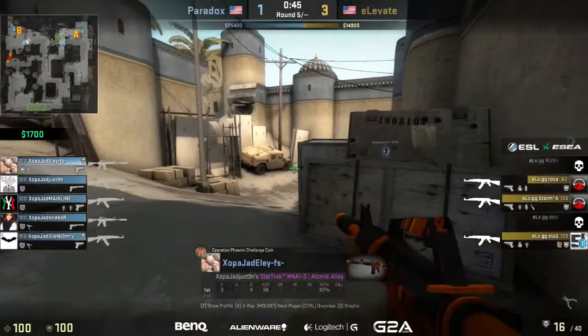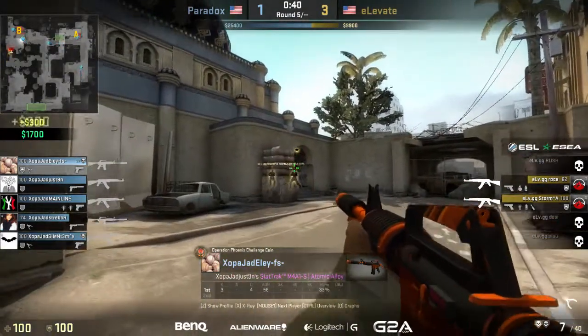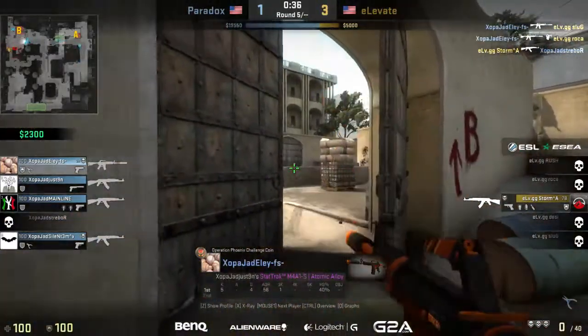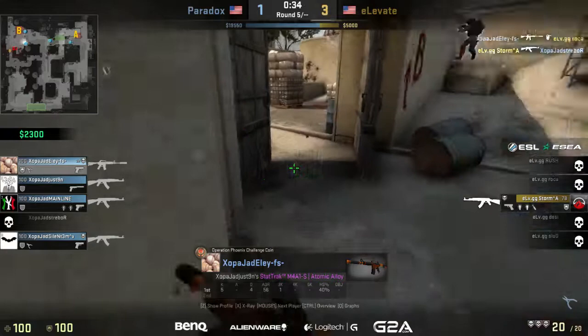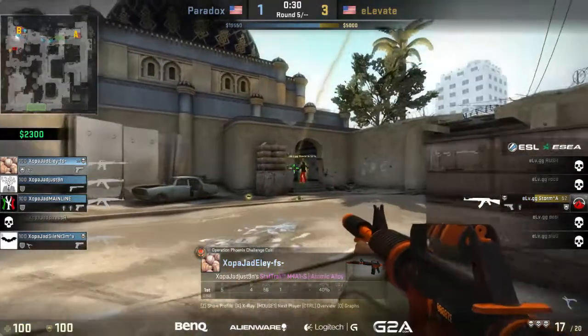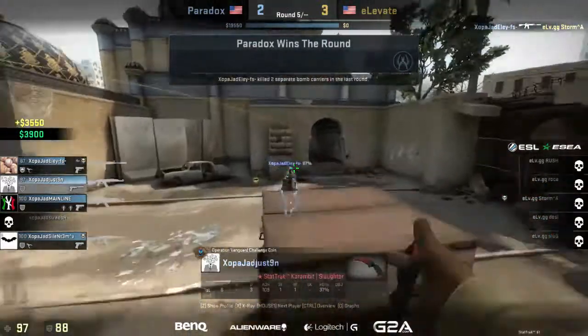Yeah, that was a sick shot by Ellie — takes down the headshot-box player. They're walking and inching their way up. Noise has been made and there's no smokes to stop them, so there they go, just right into the firing range. Ellie picks up one, he actually gets a double, he's on the triple. Going to try to end the round with a possible quad, and it looks like these two gun rounds are working perfectly for the Paradox side. Yeah, he gets his quad at the end of the round.